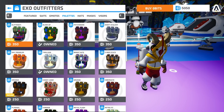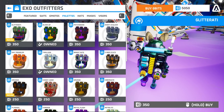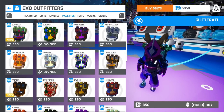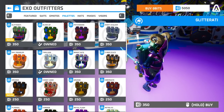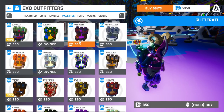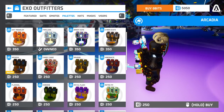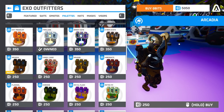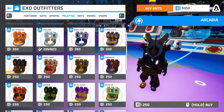Palette-wise, they have this glitter option — that's so much glitter, I don't know what you would do with that. This almost looks like a Mardi Gras kind of outfit, really cool. They also have a new Arcadia palette. I like this a lot — it's a little dark, but I like the gold pinstriping or outlining on it. It looks really neat.